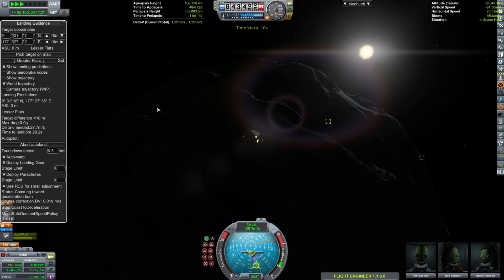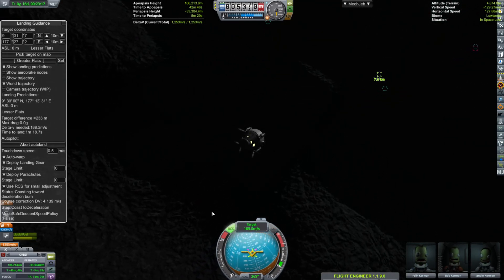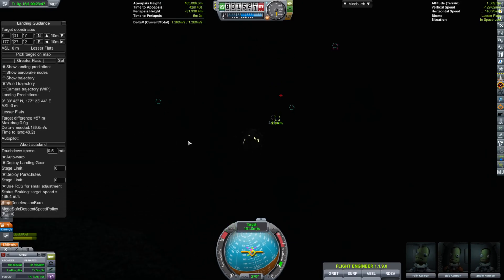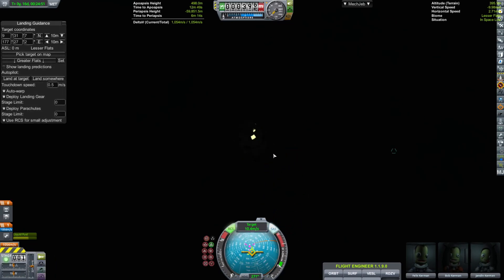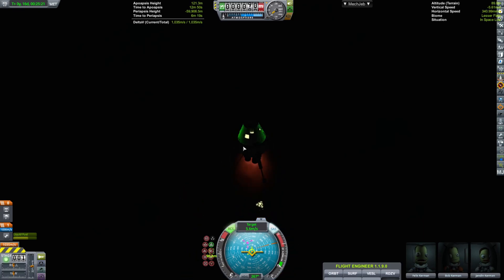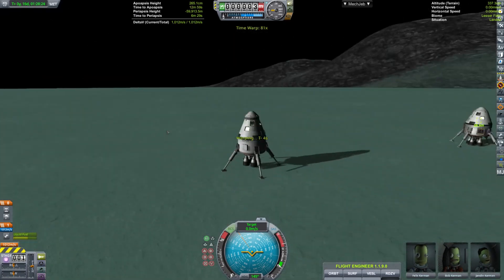It would just be super cool if it was a thing. I would really like just moving around on the inside of the spaceship parts. Here we are coming in at a very speedy pace, slowly coming in on the surface as the sun is rising on the surface of Minmus. We just fast forward till day.